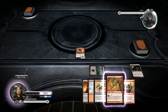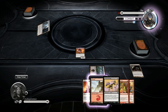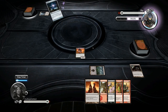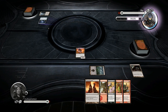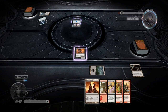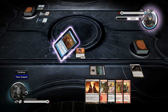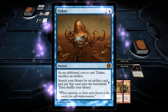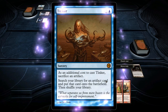Let's see what this Mire deck is about. Alright, Hallowed Fountain. A Sol Ring — this could be a ridiculous deck, especially if he has several of those. I've seen some of the decks with four Sol Rings in it. And Sol Ring used to be one of my favorite cards for... Whoa, what's going on here? As an additional cost to cast Tinker, sacrifice an artifact. Search your library for an artifact card and put that card onto the battlefield. I don't like the sound of this at all.